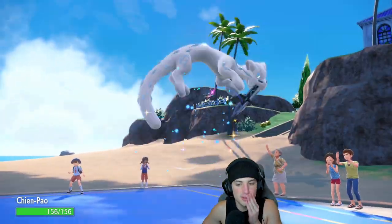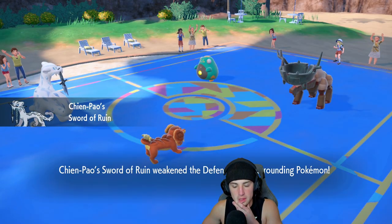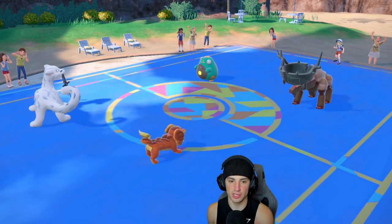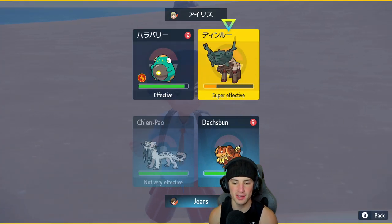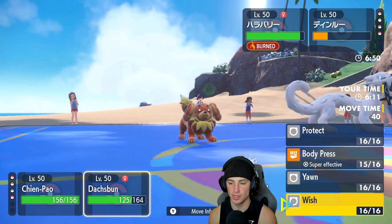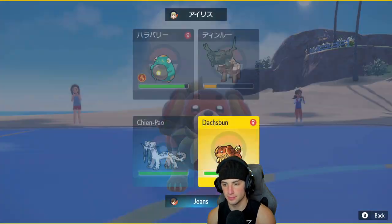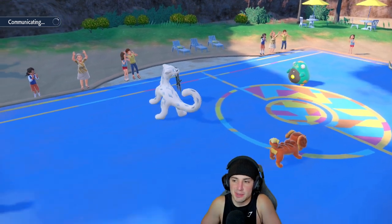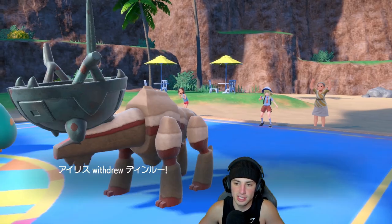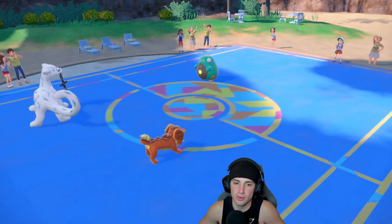Do I place a little Wish here? I think I'm going to do it — get some HP back later. This turn I just take out Ting Lu, then throw a Wish. We've got the defense boost, let's throw a Wish up there. But then he opts to withdraw Ting Lu — so I'm dropping a nice Ice Spinner into that slot. Who's it going to be?